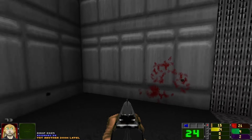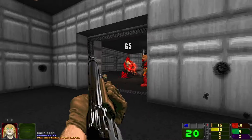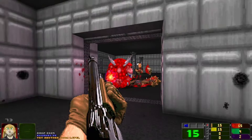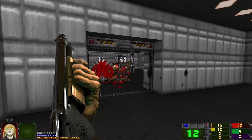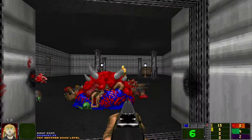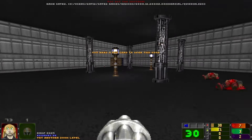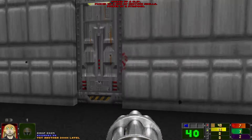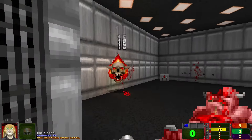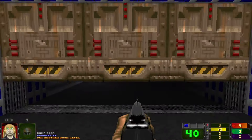Okay, anything worth looting in here? Doesn't look like it. Must find this other door — oh, quite a lot of you actually. Red — what are these doors that don't look like doors? Alright, that's going to need a red card obviously. Let's get through this blue-carded door.